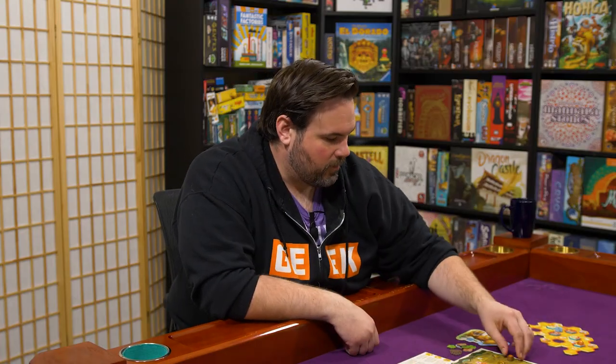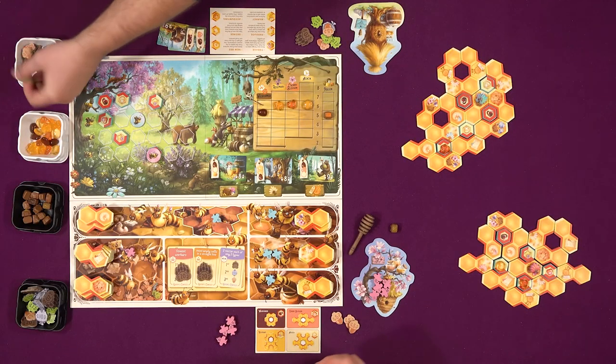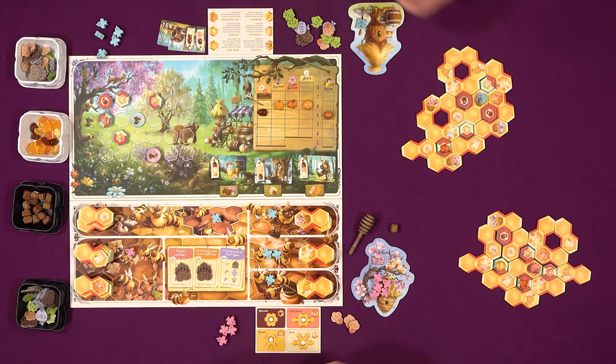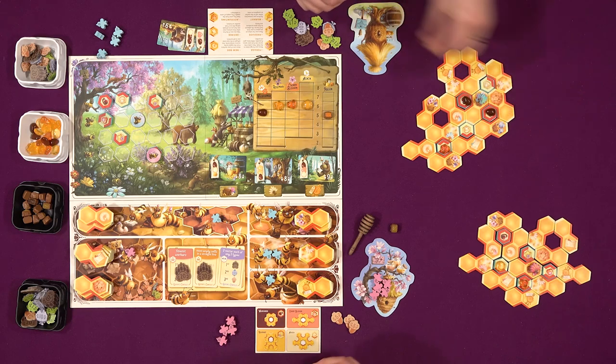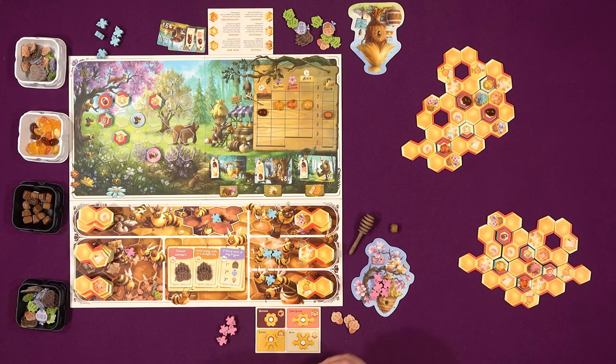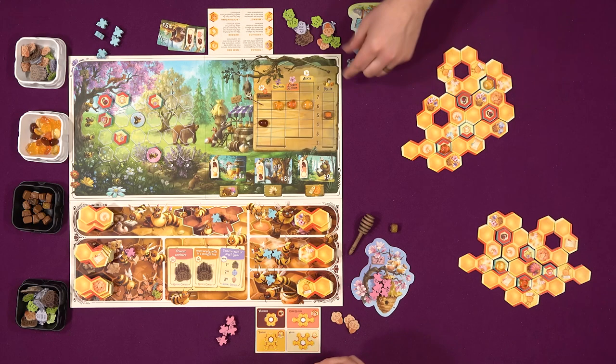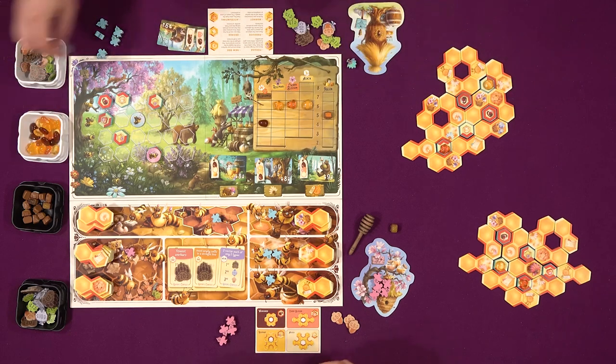I probably have to do that market action immediately - I'm gonna sell these two pollen. That'll be six and six is twelve. Now I'm doing my fan action. And then for my final market action, I'm going to sell some wildflower - two wildflowers, currently worth $5. So it'll be $10 for some wildflowers and then they lower in value as well. Nice selling the market - it's not a bad idea. That's a ton of points - you just got a crazy amount of points.